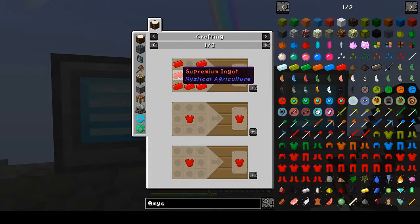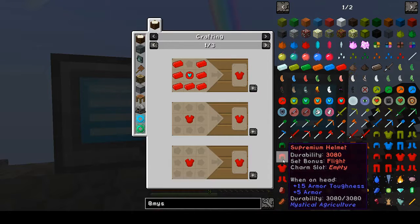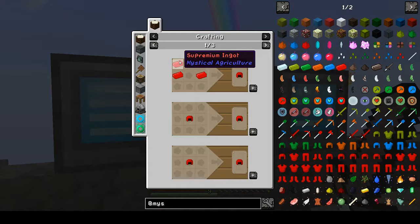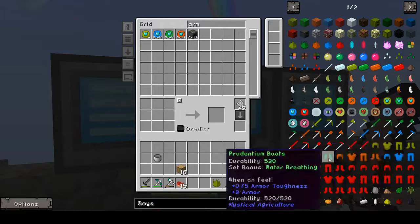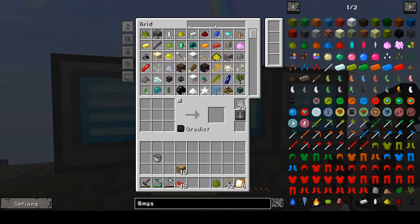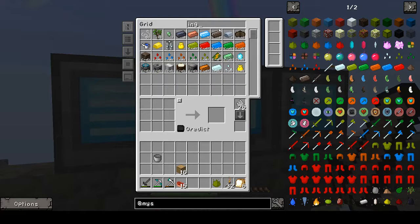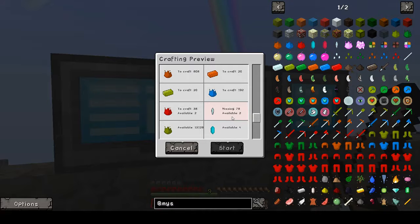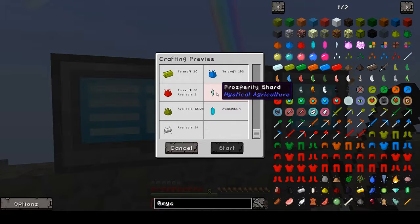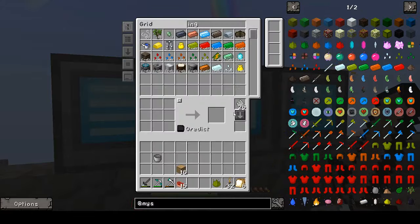Continuing to count: 10, 11, 12, 13, 14, 15, 16, 17, 18, 19, 20. So we just need 20 of the ingots. But we're missing a whole bunch of these.